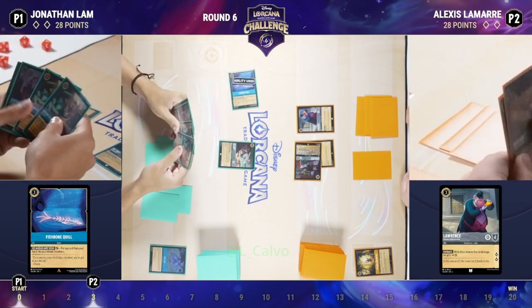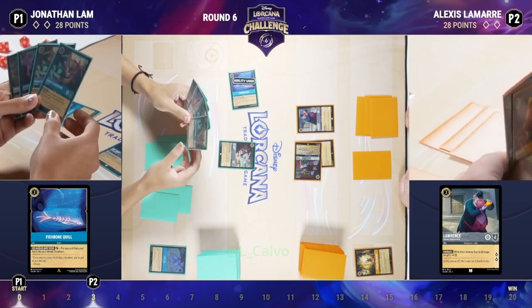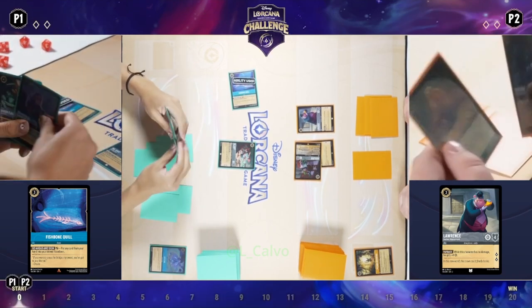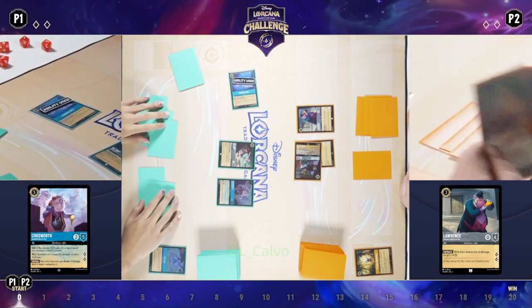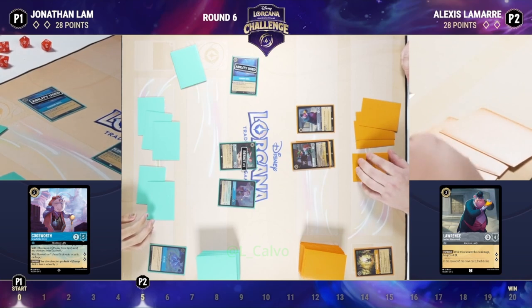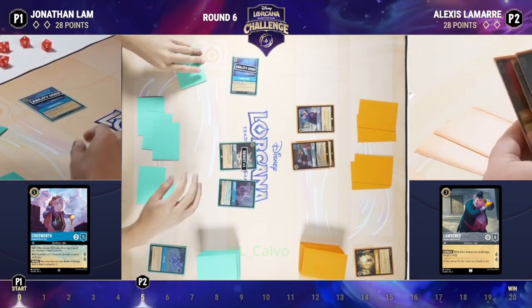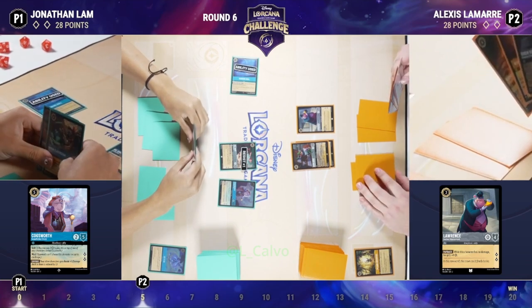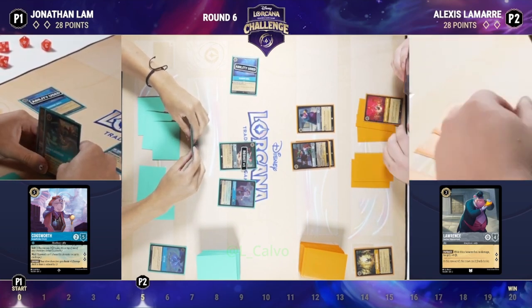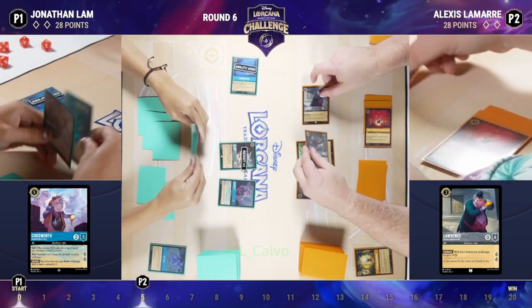Using the Fishbone Quill here, thinking about what to discard — probably one of the Havershams. Cogsworth Grandfather Clock comes into play with Resist +1 to the entire board, and he has Ward so he's immune to song shenanigans on Alexis's side. Really important that you can't have an Along Came Zeus run into this right away or those immediate songs that would punish you for this play.